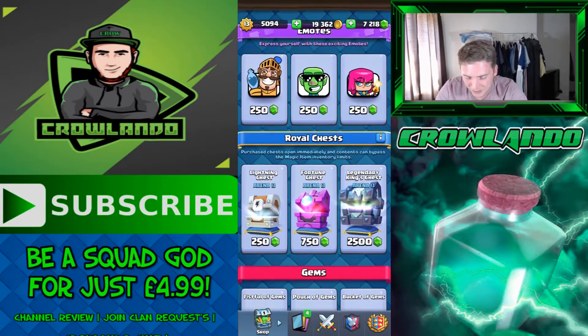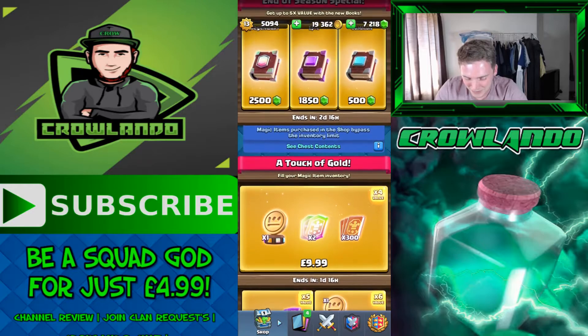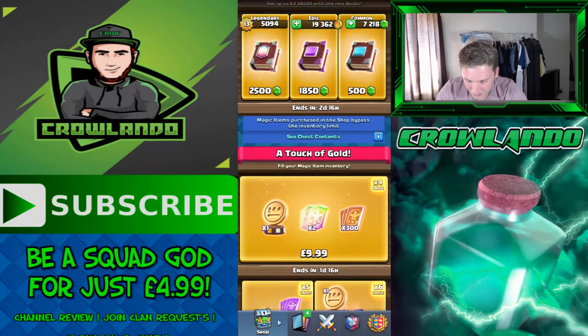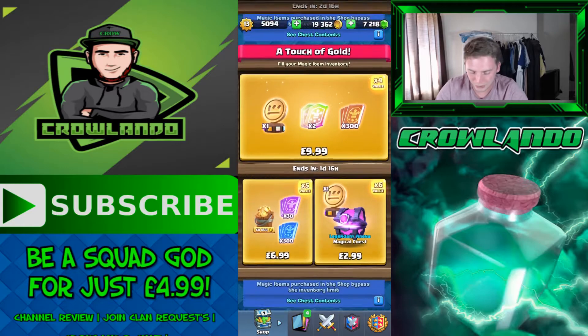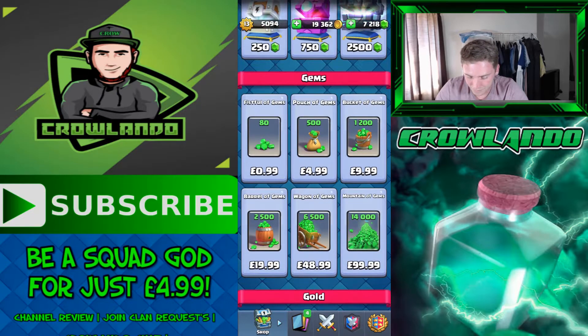Imagine how many emotes we could buy with 7,218 gems — I'll just save for now while there are that many. There are also end-of-season special books; I might get one of the legendary ones for 2,500 gems, which is five times value, but I'm not sure I want to spend 2,500 on a book. It's like way over 50 pounds in real money, but that's thanks to the voucher.